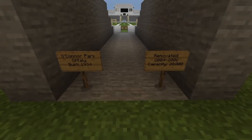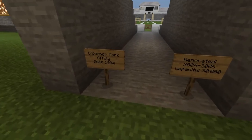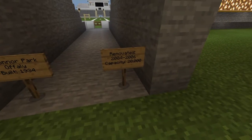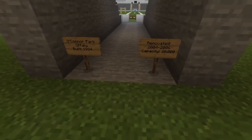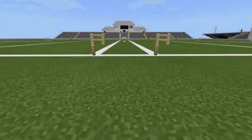Hey guys and welcome to another episode of my Minecraft GAA Stadium Showcase. Today we'll be looking at O'Connor Park in Offaly. It was built in 1934, renovated in 2004 and went on to 2006, and it has a capacity of 20,000. So let's head on in.